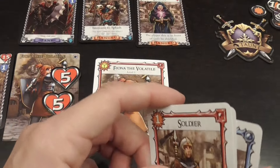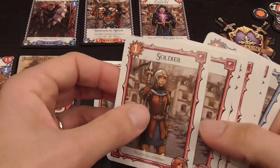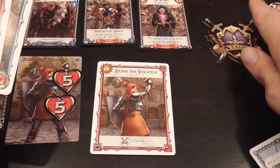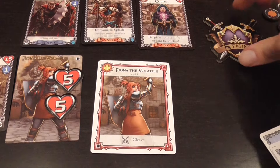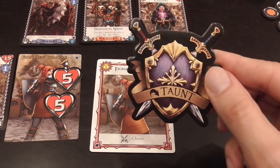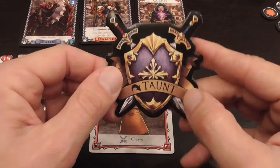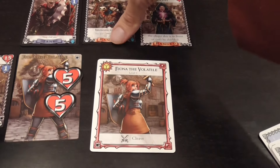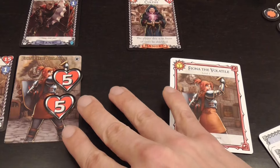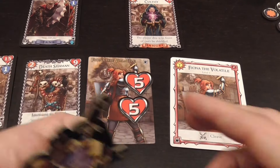During a round, players can play quite freely — say at the same time. One player, however, will be the active player and will receive a token, which also has a reminder that once per turn the active player can taunt a monster, attracting a monster from somewhere else to come to them.